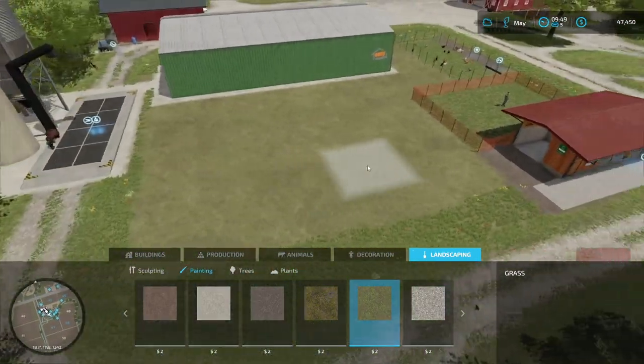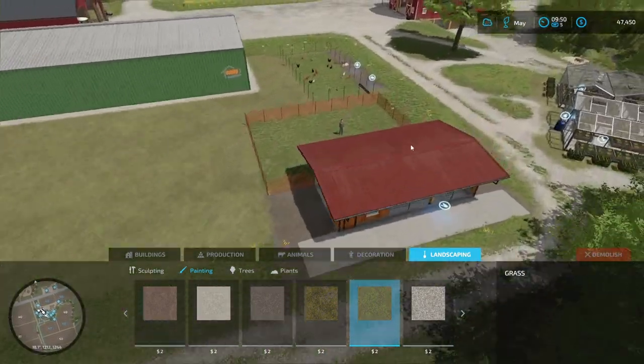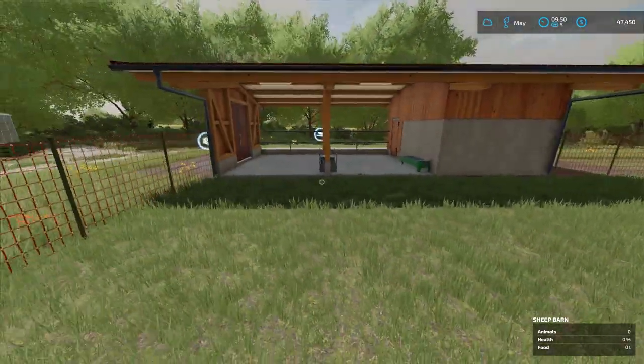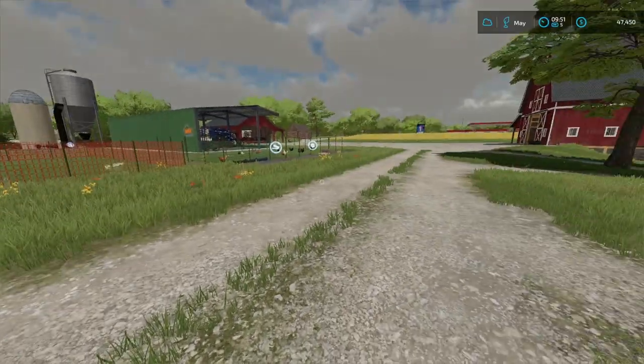I could have placed it down here, but yeah, the silo and whatnot — plus it's right next to the chickens. I don't know if that in real life has a negative factor. If you know anything about that, do let me know down below in the comments. But I guess we could always technically move it.